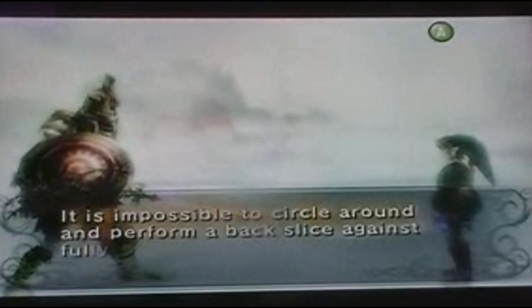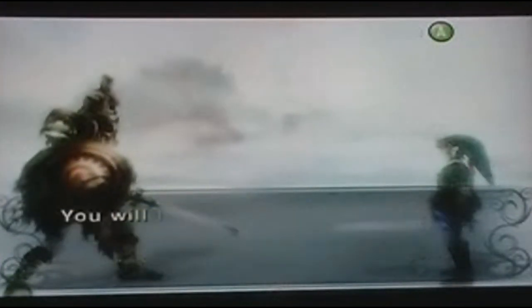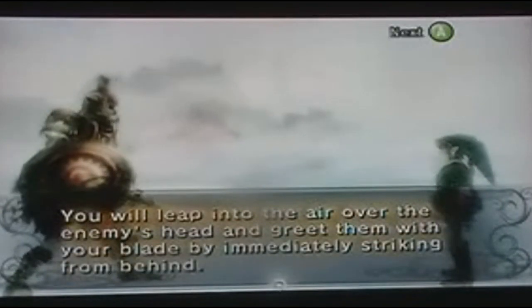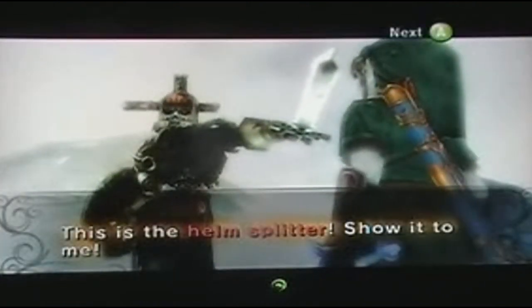Or if they don't have a helmet, he slices their head too. I love this hidden skill — this hidden skill is my favorite. The first thing you have to do is the shield attack, and then afterwards you front flip over your enemy, hit him in the head, and then you're behind him. That is the Helm Splitter.